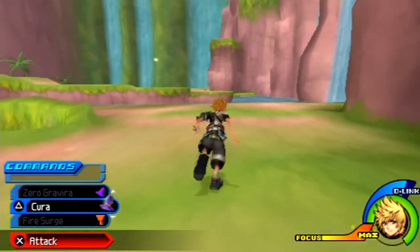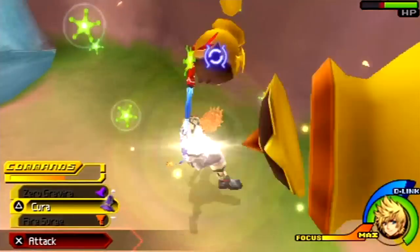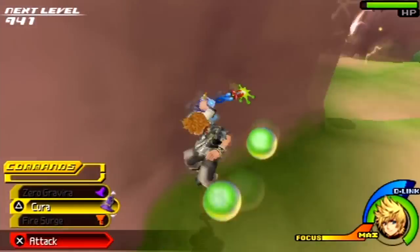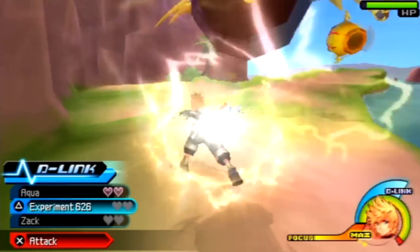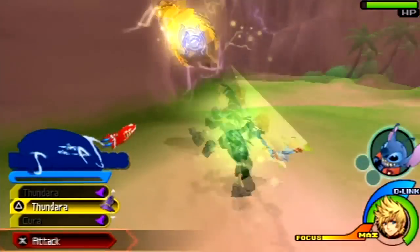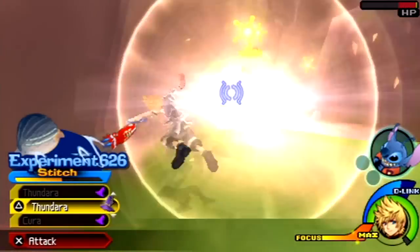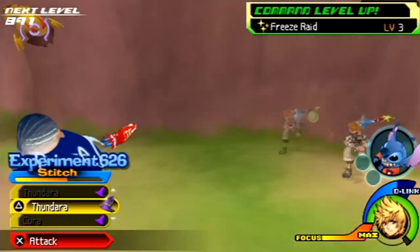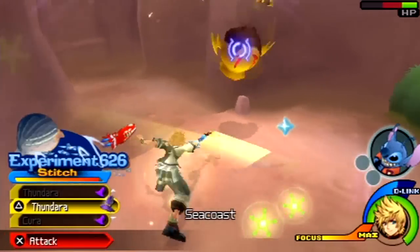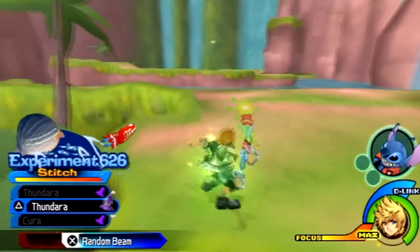Hey, wait a second — why are we going this way? We gotta follow Slightly and Cubby back over to the Indian Camp. I don't know what we're doing at the waterfall, but anyway, let's get some grinding in. Hey everybody, this is Double RPG, and welcome to another episode of Double RPG Let's Play with Kingdom Hearts: Birth by Sleep on the PSP. In today's episode we are going to be going over to the Indian Camp in Neverland and getting into a brief rescue mission to save Tinkerbell from Captain Hook's clutches.